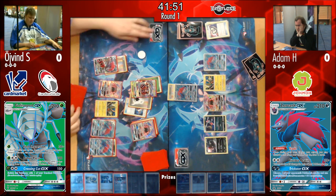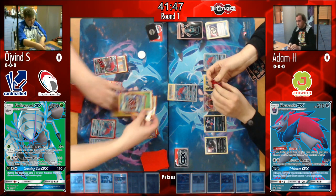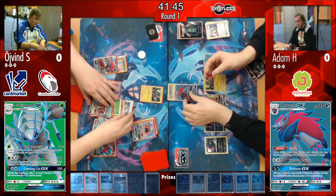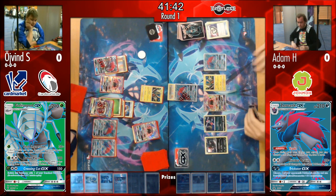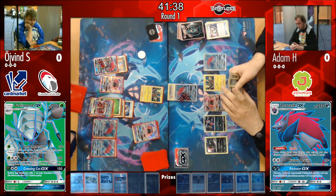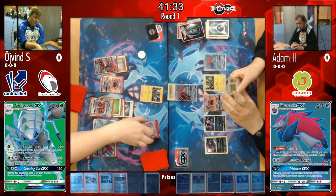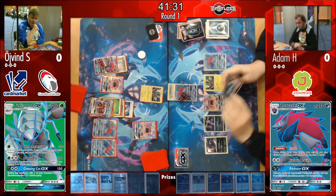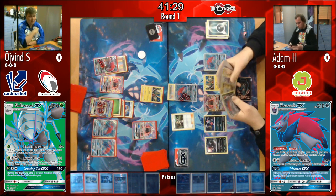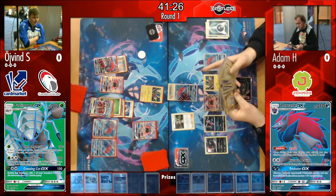Øyvind does use the GX attack, returning Golisopod to the bench and putting up Tapu Koko for free retreat next turn. This gives him a lot of options — he'll be able to use First Impression again for 120 damage, 150 with Choice Band if it doesn't get removed. It was also a safe play to prevent Golisopod from getting KO'd.